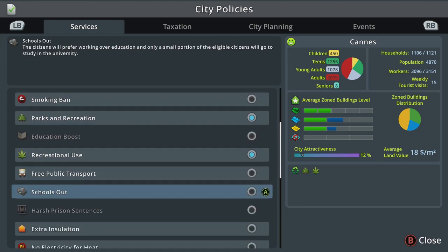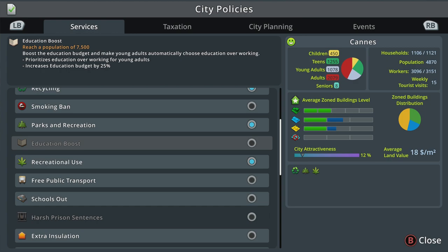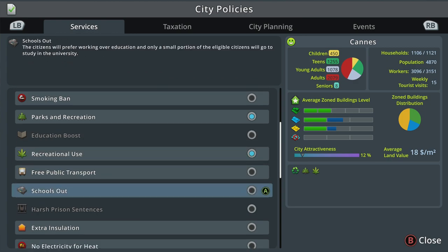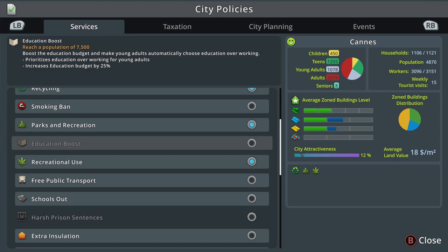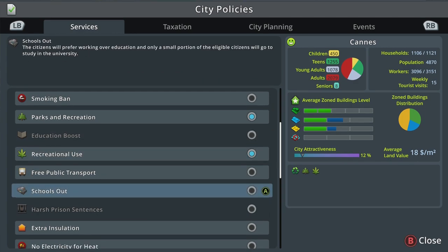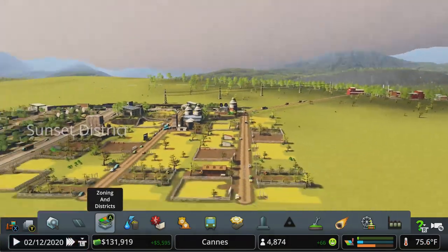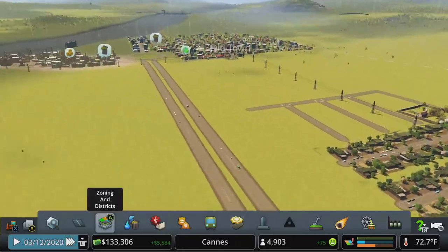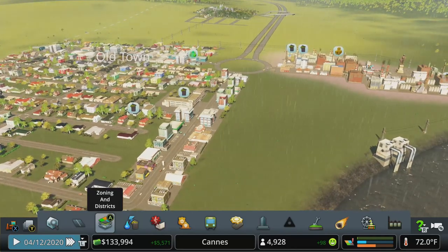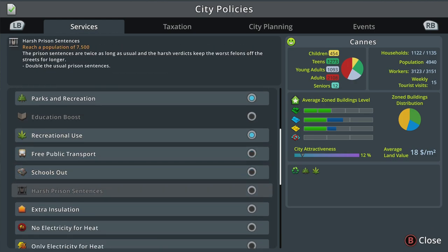Offices, when we unlock them, meet industrial demand — so if there's high industry demand you can use office zones to fill it, as long as people are educated enough. Office also doesn't create noise or ground pollution, making it a great buffer zone between industry and residential areas. Regarding Schools Out versus Education Boost: don't run both city-wide simultaneously. Schools Out encourages people to go to work instead of university; Education Boost does the opposite. For an office-heavy town, go Education Boost. For an industry-heavy town, Schools Out is better — you could even apply it district-specifically.